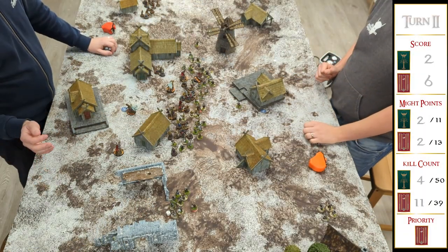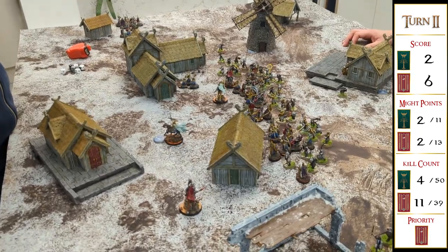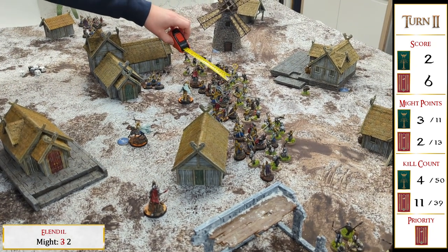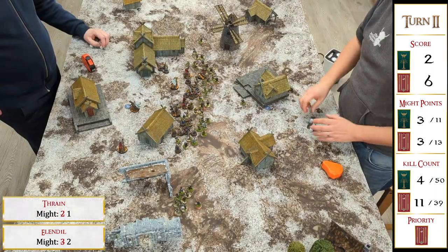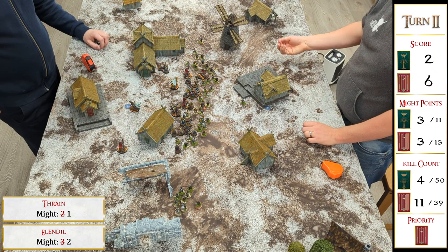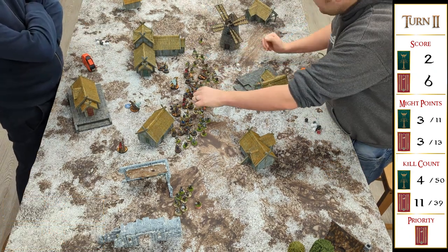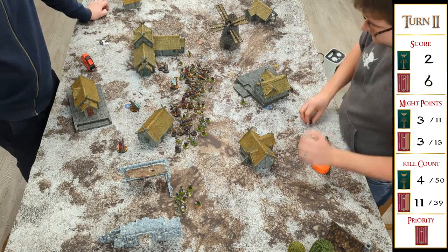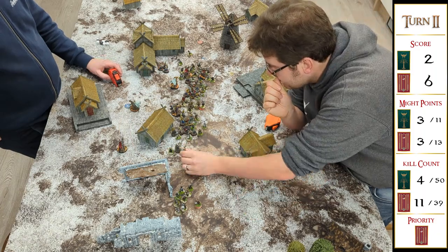On to priority for turn two. Aaron used the Ring of Durian to re-roll priority — and the dwarves won again. The dwarves piled forward, charging into everything including Elendil to shut down my heroic move. I managed to hold my flank against a house to the south of my line, but it wouldn't last long. By the time he'd finished moving, I'd lost one dwarf to a throwing axe and had only three models left to move myself. I charged the two Rivendell knights in, but the Numenor captain was still a turn away from combat.